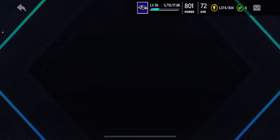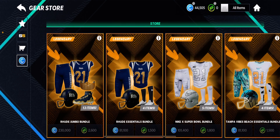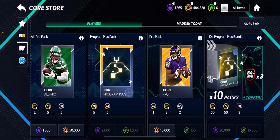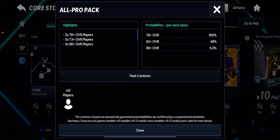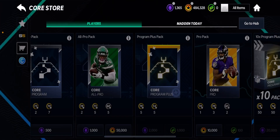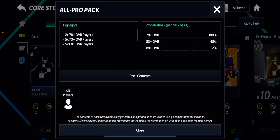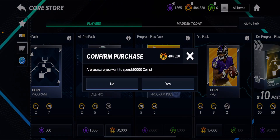Let's go back to the store and open up the packs we love opening. It looks like the elite packs from last video are gone and they've been replaced by these All Pro packs. These All Pro packs are garbage — I've opened up like two million coins worth of these before and did not pull anything good at all. But we're gonna open them up anyway.